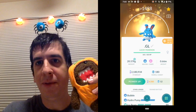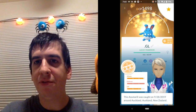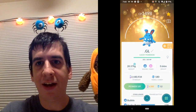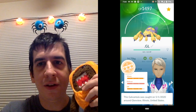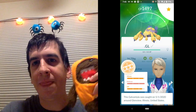All right everybody, what is up! Here is our first Halloween cup — Domo's here to help me. So we're using a pretty awesome team. We got Azumarill, which everybody knows and loves — he's got Hydro Pump and Ice Beam. A lot of people are going for the fairy move, Play Rough, but I'm going with Hydro Pump still. It's classic.